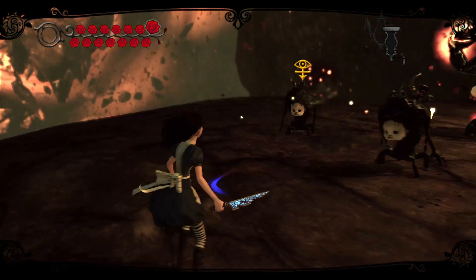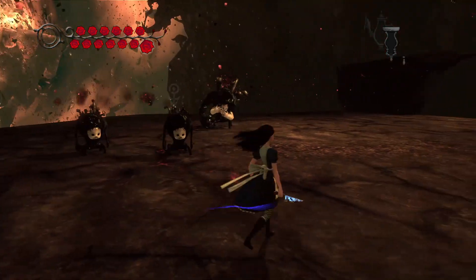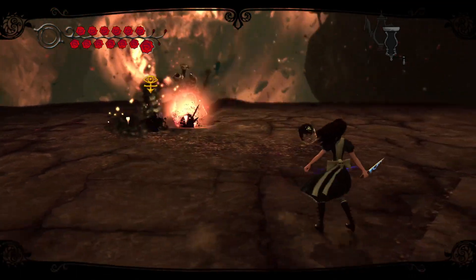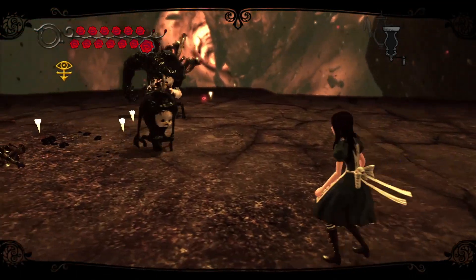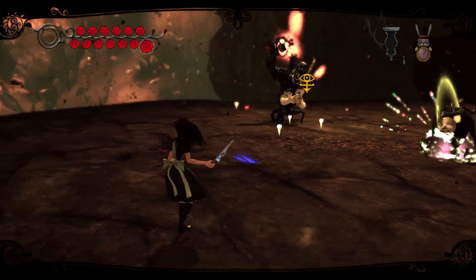Alice also gains access to the Umbrella, which can deflect projectiles back at enemies, as well as a bomb with a timed explosion that you can manually detonate. The bomb is mainly utilized for platforming puzzles but can potentially be used in combat — however it's about as useful as tits on a ball, and it can't be upgraded, so I wouldn't bother. The game features a lock-on to make targeting enemies easier.